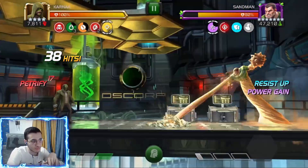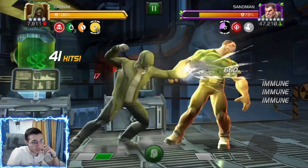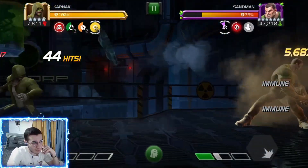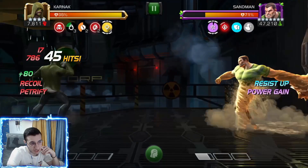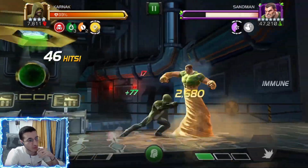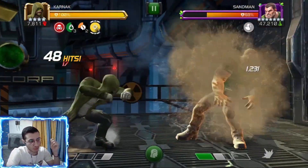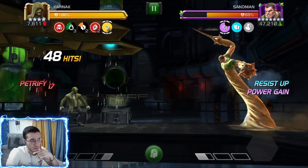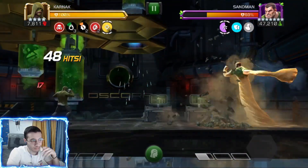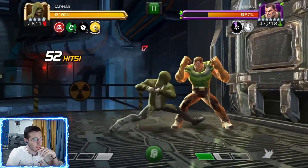The most annoying node is probably 'Power Through Sickness.' Each time the attacker is afflicted with any debuff, the defender gains a power gain passive granting 10% of max power over 8 seconds — and it doesn't stack. So if you don't know how to dex his special two or you push him to a special three, you're going to die, but it's not really too difficult.